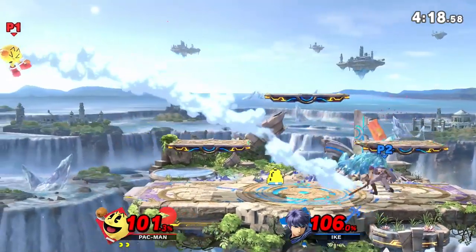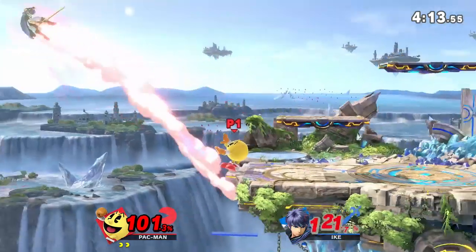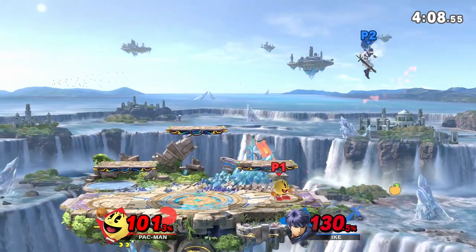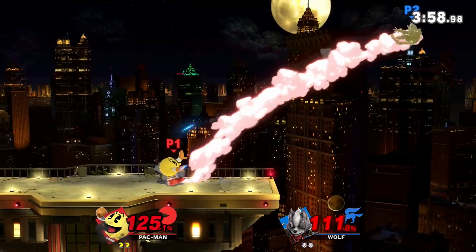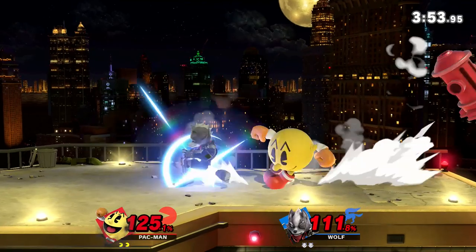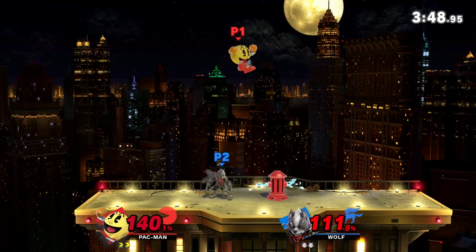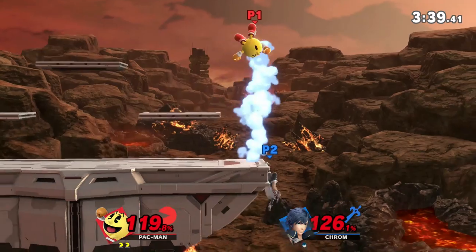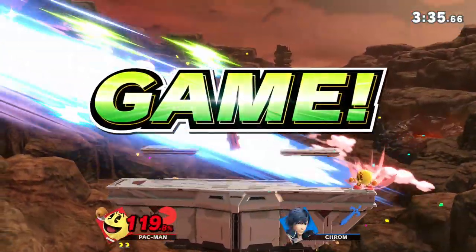TLDR: Pac-Man thrives off playing defensively and using his projectiles to zone people out while charging up moves like Galaxian, Bell, and Ki that can lead into a ton of damage and reward, then going in and using those moves to punish people for choosing unsafe options. In terms of killing, if you don't land a Bell into forward smash or gimp your opponent you might be in trouble, but you have Ki, apple, melon, bair, back throw, and down air offstage to compensate — just know it might be a struggle. Try to push advantage by limiting your opponent's stage control and keeping them offstage or on the ledge. If you're in disadvantage, drop hydrant, mix up your recovery, and remember that nair can break you out of a lot of combos. This character is really complicated and this guide oversimplified a lot of things, but hopefully it gives you a decent starting point to learn.